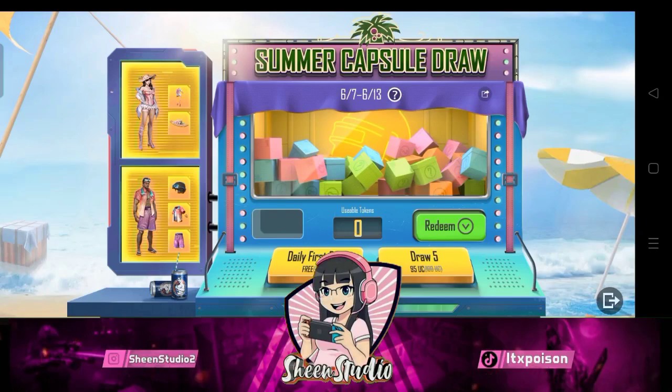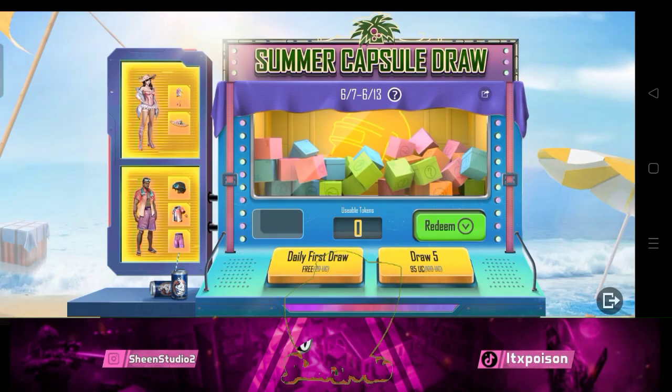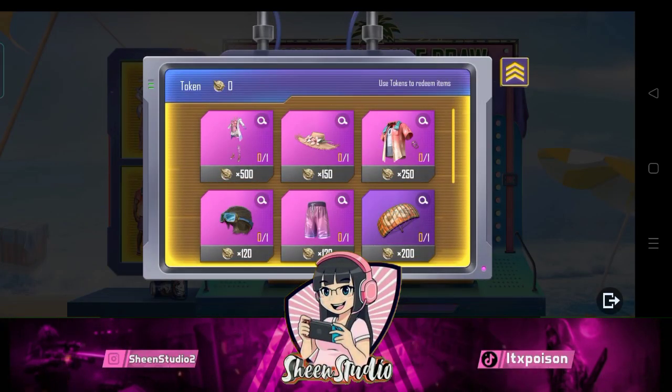This is a Summer Capsule Draw. You can also spin it with UC or for free. The first spin you can do for free; after that, each spin costs 20. And if you want to do 5 draws, you will get a discount. Here you can redeem coins.